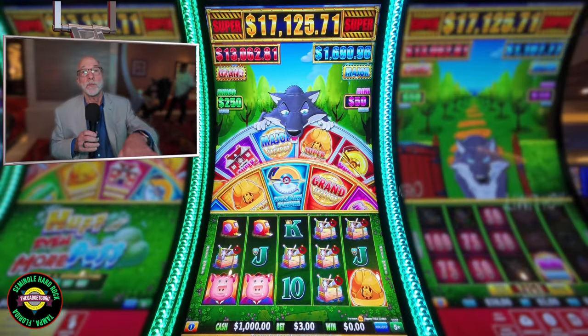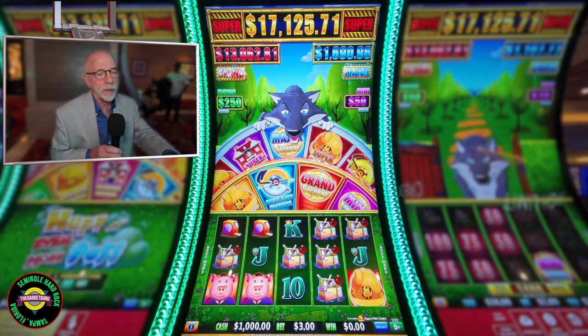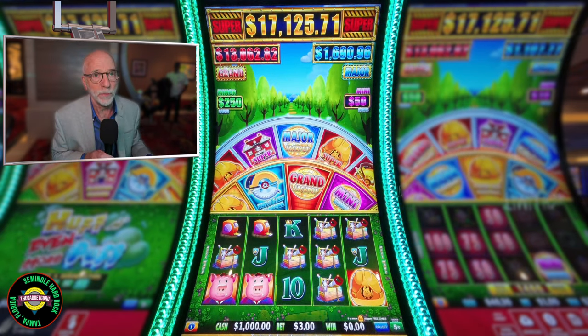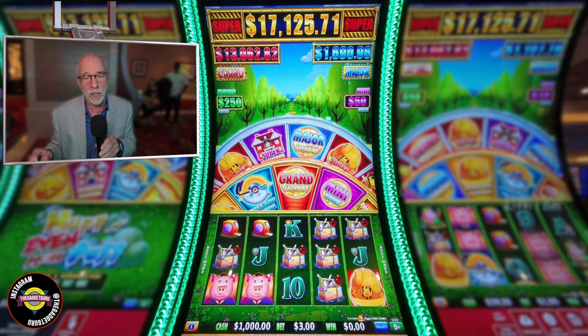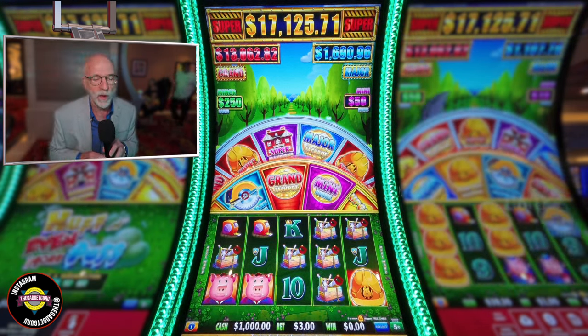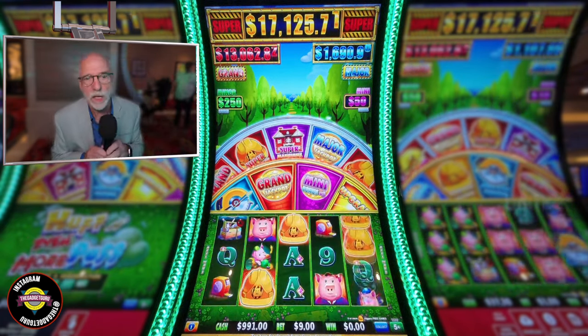I'm at the Seminole Hard Rock in Tampa, Florida. I'm on the main floor. I haven't had a lot of luck with Huff and Even More Puff lately, so I wanted to change things around. Instead of going 10 cent denomination at 10, 15, or 20 dollars per spin, I'm going to go a 5 cent denomination and give this a shot at $9 a spin.